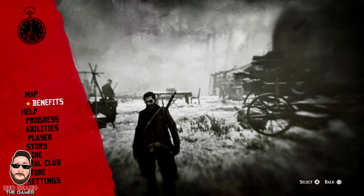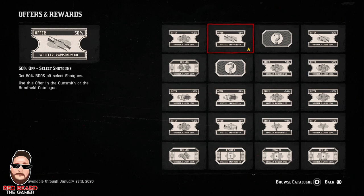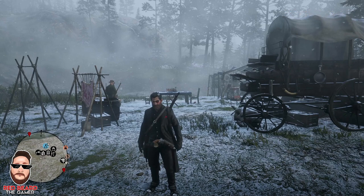If you don't have the gun, you'll also get a 50% off voucher for it, which is really cool because it makes the gun not cost much at all. And considering the amount of money you're able to make in Red Dead Online, it doesn't really bother you like it used to. It has a lot of good stuff in it: 30 rounds of Centenary Buckshot, 100 shotgun rounds, candy, some biscuits, some big game meat, carrots for your horse, some ingredients for Moonshine, and some fire bottles as well. It's a pretty decent gift chest.